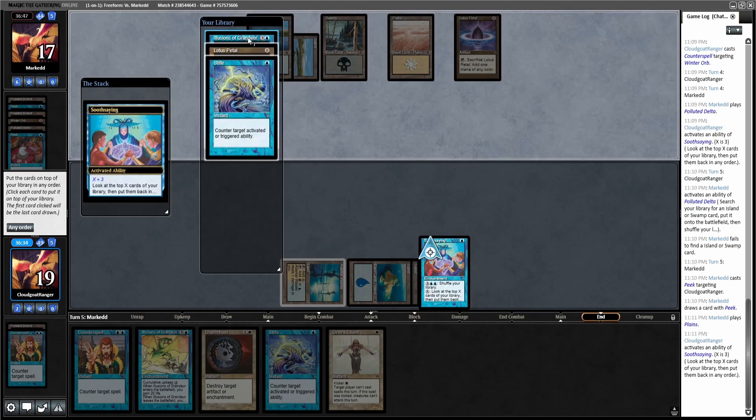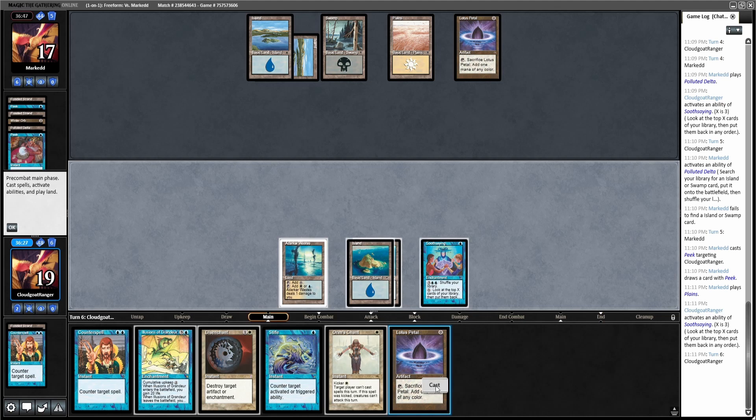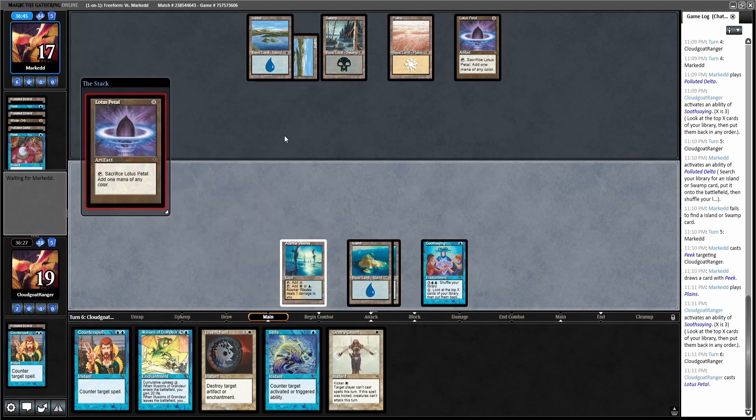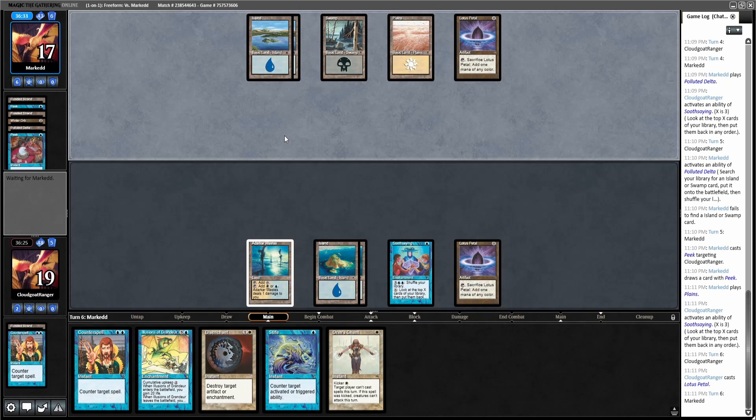Oh, another Illusions — I don't think I need that. I'll float the Stifle; I don't want to be caught with two of them in my hand. I guess the same might go for Illusions. I don't know if they have Cabal Therapy in their list — I think it might just be Duress — but I guess it's still good to hide the information from him.